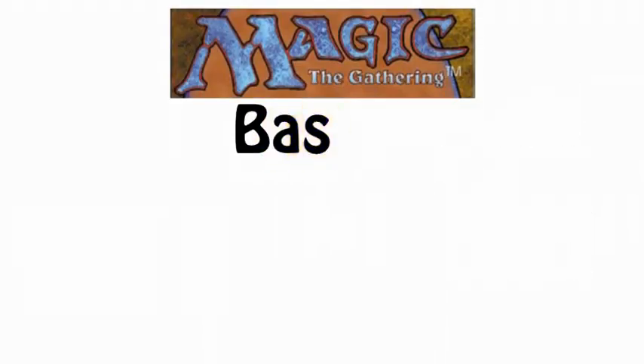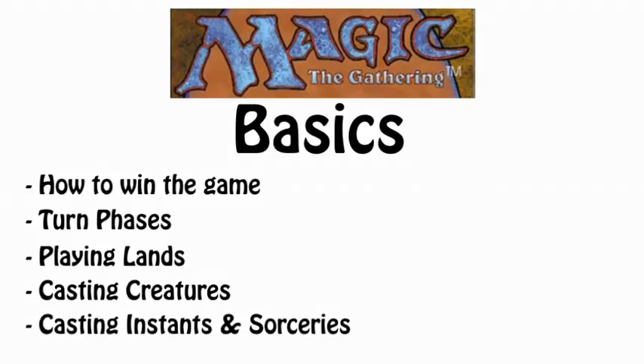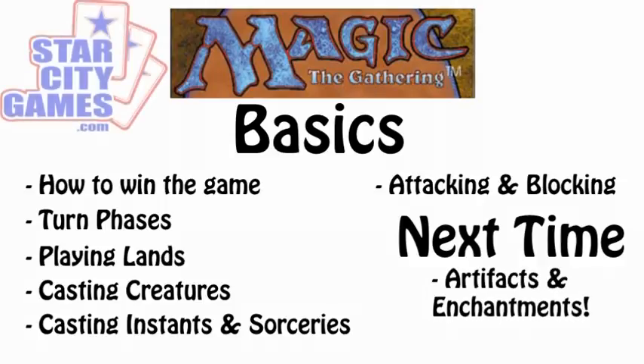So now you've learned some basic terms, how to win the game, the phases of a turn, playing lands, casting creatures, casting instants and sorceries and the difference between them, and attacking and blocking. Join us next time when we cover two more card types: artifacts and enchantments. Until then, head on over to StarCityGames.com for all your Magic the Gathering needs.